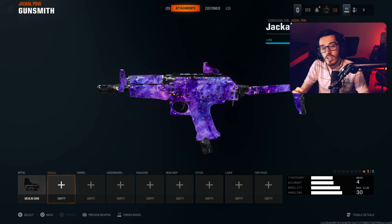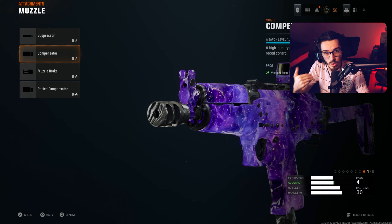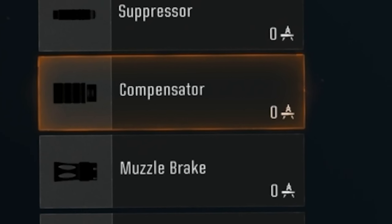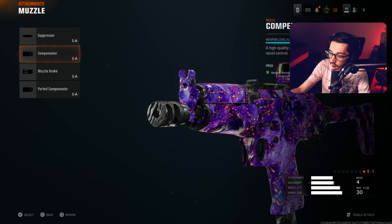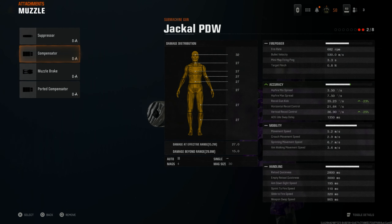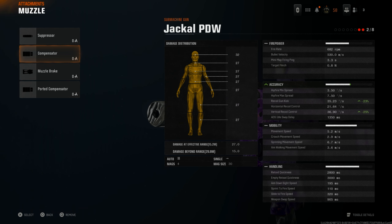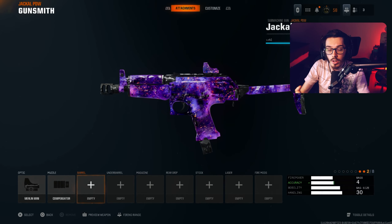For the second attachment, the muzzle — the Compensator is what we run today, helping out the vertical recoil control quite a lot. Looking at the stats, you get 25% to vertical recoil control but also 23% to recoil gun kick, which is your visual recoil when shooting the weapon.